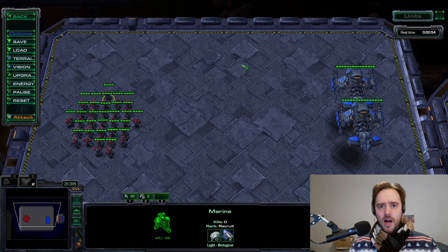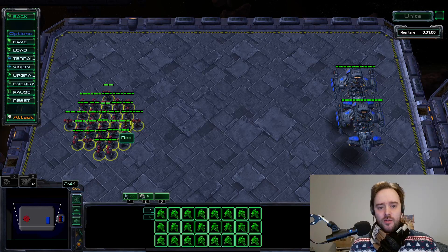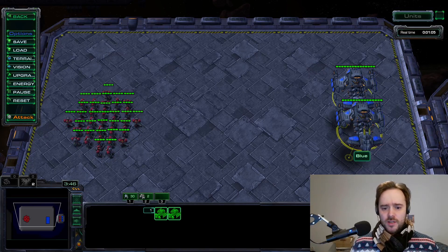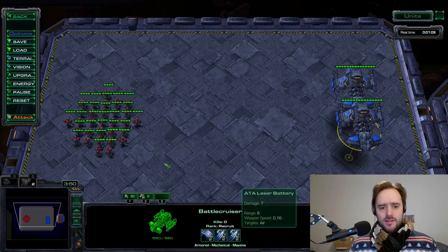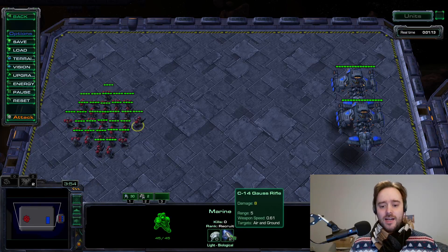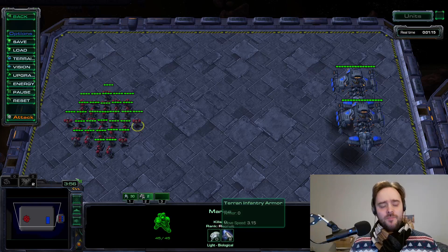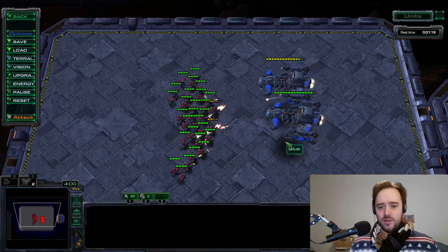Today I want to check whether attack or armor upgrades are better for Marines when fighting battlecruisers. I created 30 Marines for the red team and two battlecruisers for the blue team. The battlecruisers are on level 2 full upgrades while the Marines have gotten plus 2 attack upgrades but no armor upgrade. We're going to press attack and see who is going to win this fight.